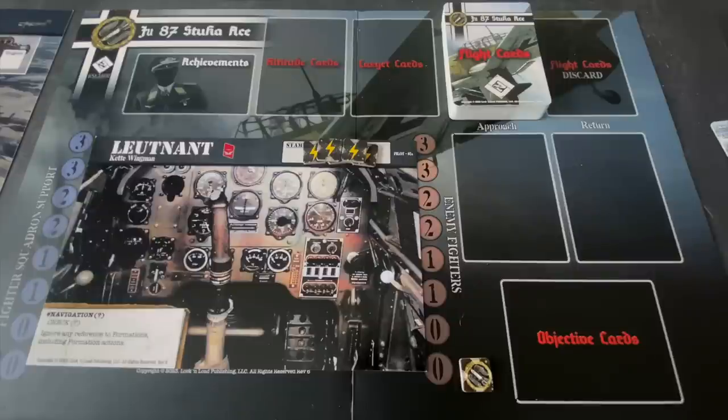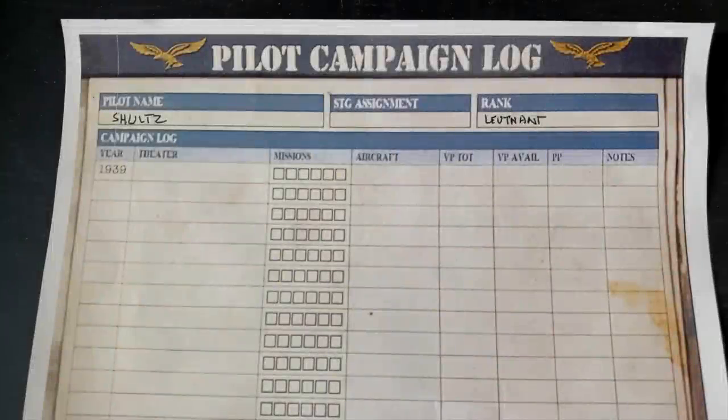The first thing we have to do when we start a game: at the heart of this game is the pilot campaign, or basically career mode. We need to start by filling out basic information to find out where we're going to get assigned in World War II as a beginning Stuka pilot with the Luftwaffe. So let's take a look at the pilot campaign log. To start our career we need to put in some basic information on this pilot campaign log — this is the piece of paper we use to track our career.